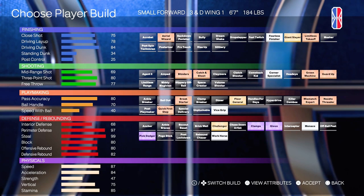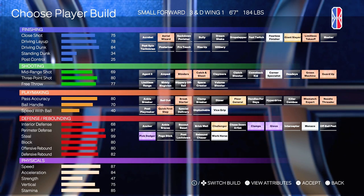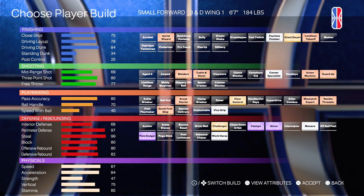This one has Giant Slayer Gold and Limitless Takeoff Bronze. You kind of take a hit on the driving dunk, but you also go up in certain areas — like the defensive badges and the 70 ball handle. You have Blinders Bronze, Catch and Shoot Bronze, Corner Specialist Silver, Green Machine, and Guard Up, which really helps in the corner when you're getting guarded by a 6'1" guard. Guard Up kind of allows you to shoot over them, which is really well needed, especially when your team needs a bucket out the corner or you have a mismatch.